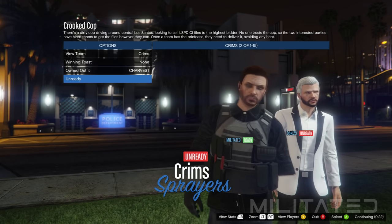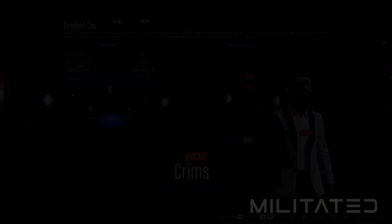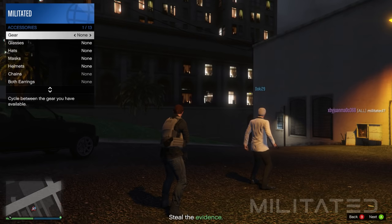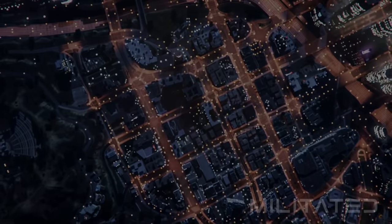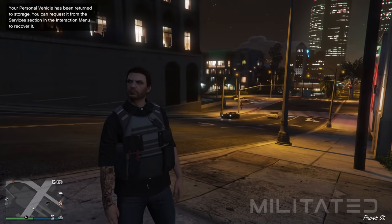Don't worry about the invisible arms — they will reappear once we get back into a free mode session. If the pouches disappeared that means you forgot to put the B&W deco earrings on the female outfits. Equip an earpiece from the interaction menu, bring up the phone and quit the job. This will take you back into a free mode online session and you'll still be wearing the outfit. As you can see we also now have arms again.